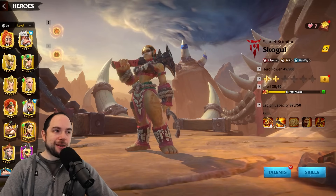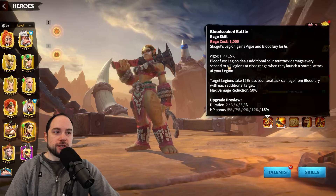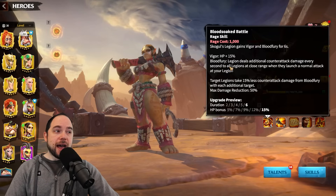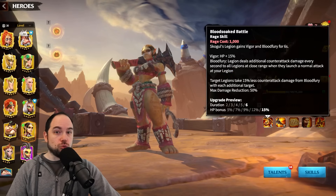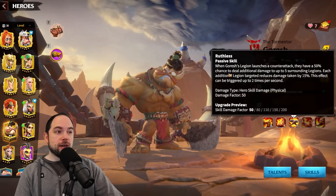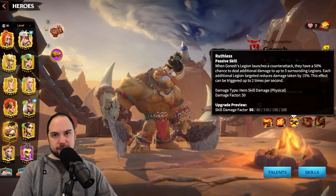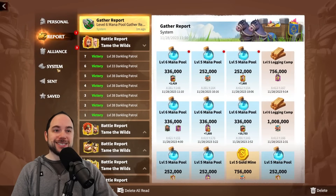Because Skogul does something kind of funny — she makes it so that you deal additional counterattack damage every second. Well, that's actually not entirely accurate. It's extra counterattack damage, but you actually deal extra counterattacks. Extra counterattacks is really crazy, because those counterattacks trigger Ruthless. That's right — even if you're getting hit by one person, you can have Ruthless trigger twice in a single turn. And I can prove that to you — I have, in fact, tested that myself.